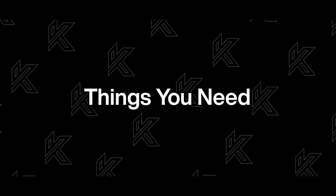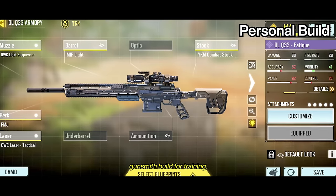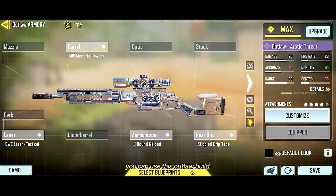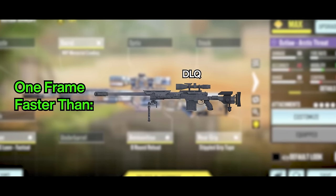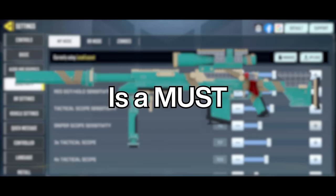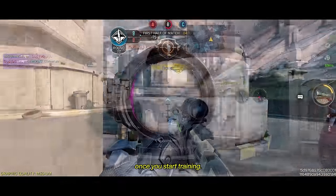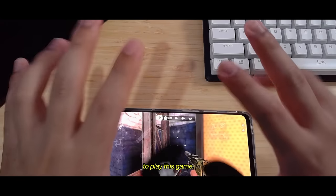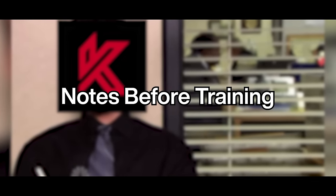Let's quickly go over the things you need. First, a proper sniper build. I personally use this DLQ gunsmith build for training, but if you're crazy and want to train harder, you can use this Outlaw build. It's as fast as the Locus and one frame faster than DLQ's max ADS. A proper HUD and sensitivity for sniping is a must if you're trying to get better. However, you might find a more comfortable sensitivity once you start training. And fingers — you need fingers to play this game. We'll be taking a different approach this time, but you have to take notes of some things first.